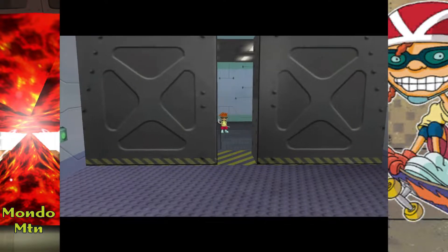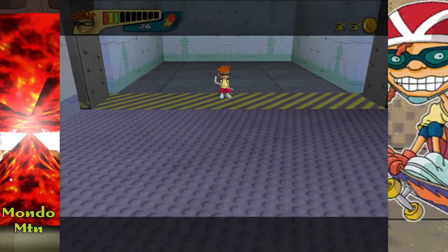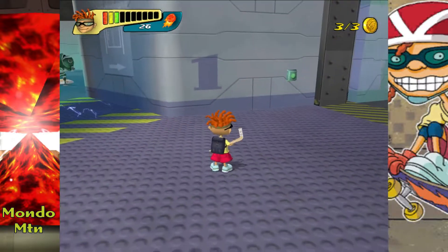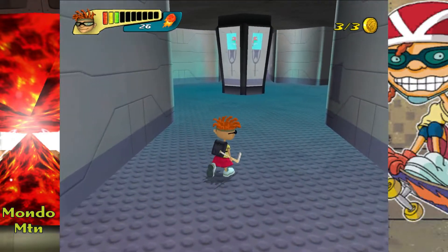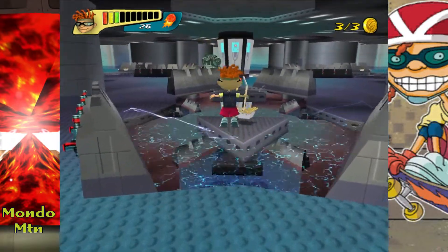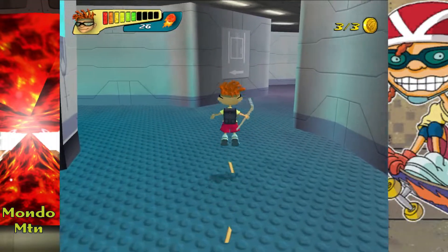So we still have not found a monorail pass. But this does take us up to the third floor. Let's see what we can find around here — maybe we can actually find the pass. This is the first floor. So I guess this is first floor, and then the other floor was floor B2, basement two or whatever.